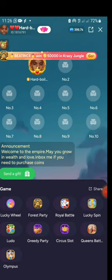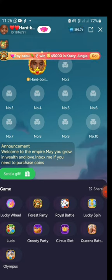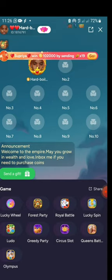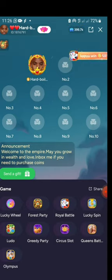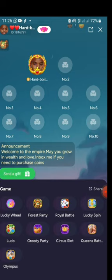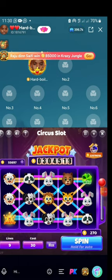If you're hosting the party, you'll see Lucky Wheel as the first game. If not, you'll see Forest Party first, then others like Royal Battle, Spin, Lucky Parties, Circus Slot, Queens Battle, and Olympia. Our interest is Circus Slot, so click it and wait for it to load. It's loading — and we are in.